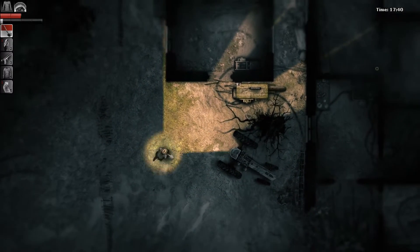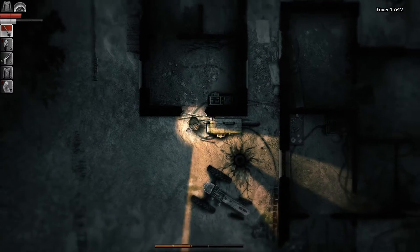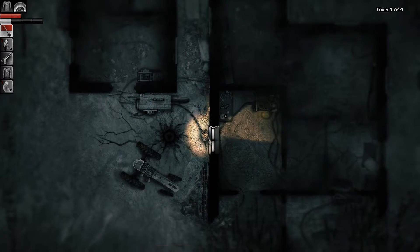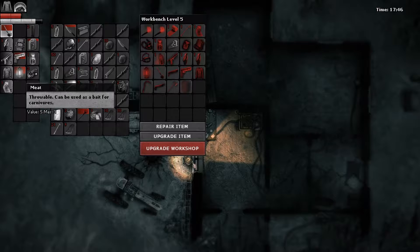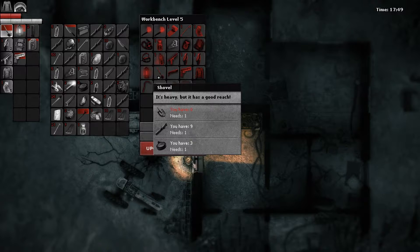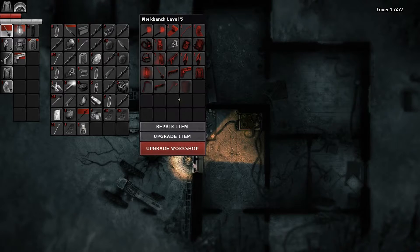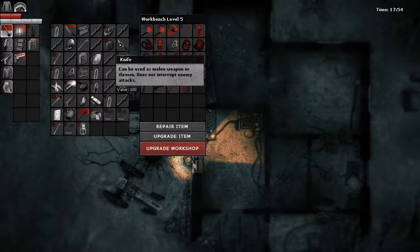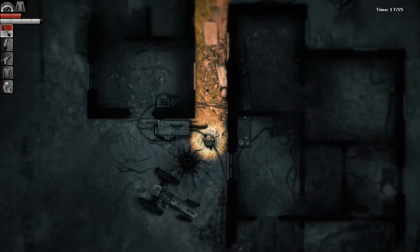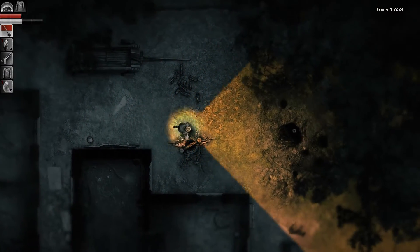We'll throw some of our stuff in the workbench, and then we'll get to work on going into the village. Let's throw the meat in there. Keep the lantern in there just in case. We can throw the antidote in there too. We still don't have much in the way of anything, but that's fine. Let's go ahead and jump into that hole before we run out of time. Down we go, to the village.